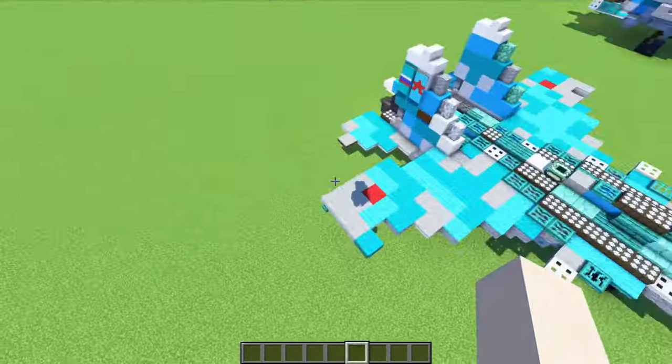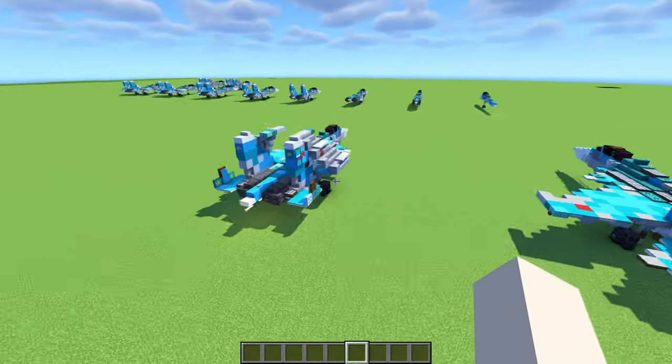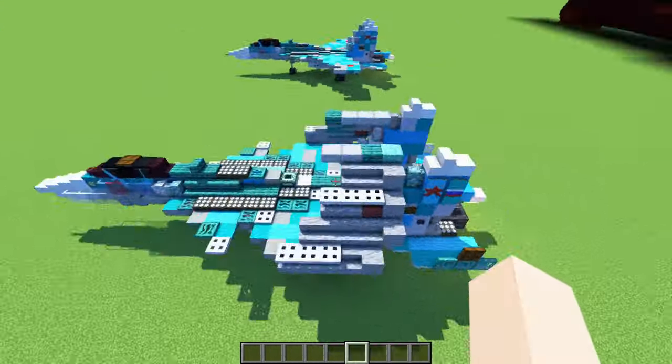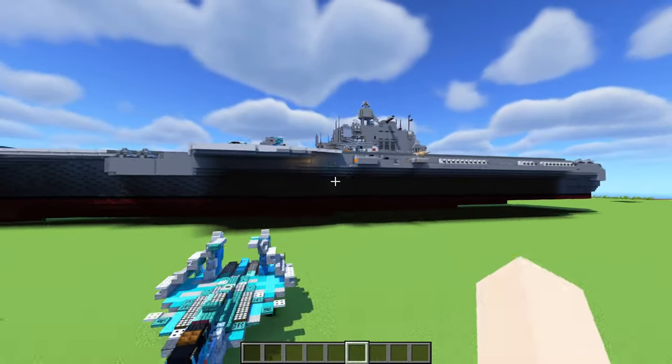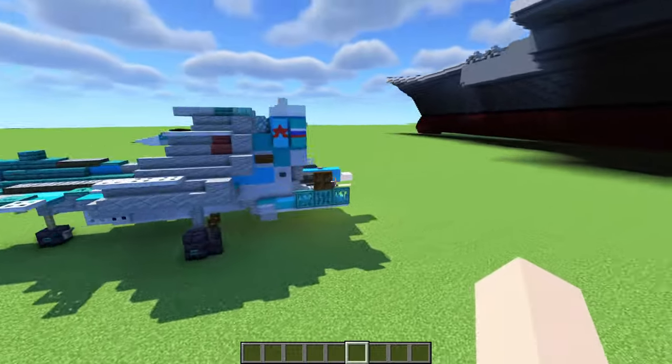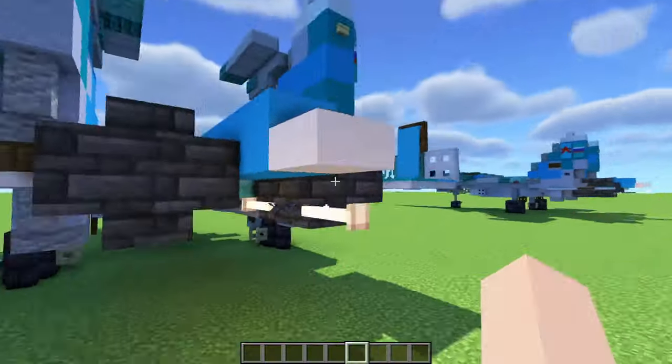They also have larger wings, which are actually foldable. As you can see, I have the foldable variant right over here, just to make them compact to fit on their aircraft carrier. The Admiral Kuznetsov itself — I have a 1-to-1 scale back over there I built a long time ago. It's also different in that it has this black and white tailhook underneath the tail.